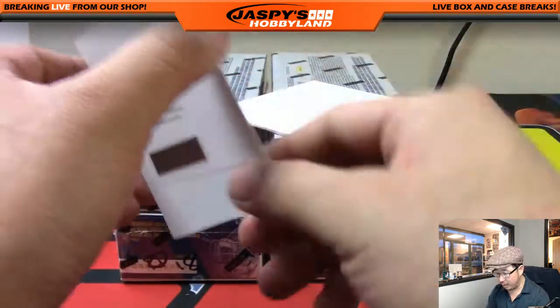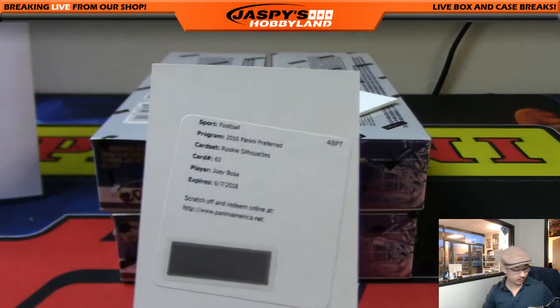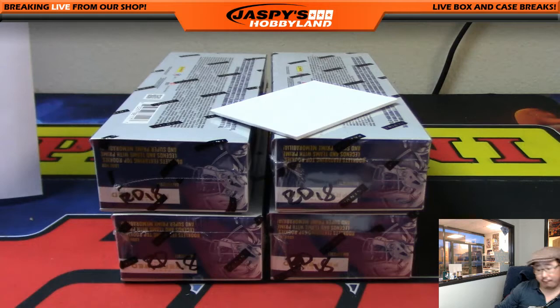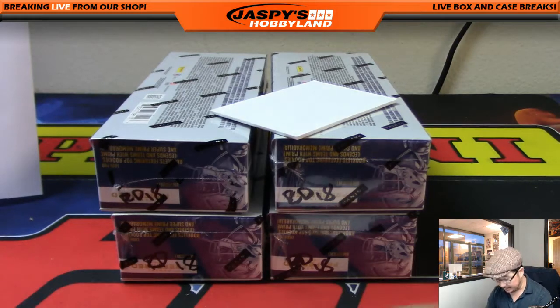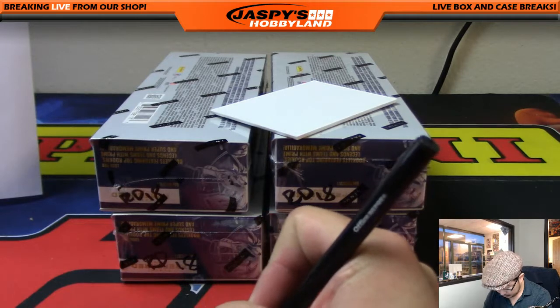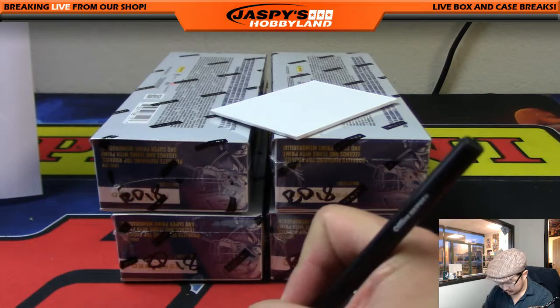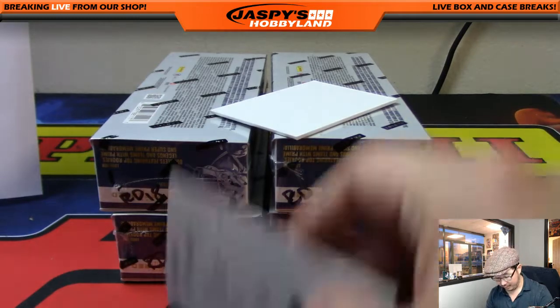And the redemption is Joey Bosa, rookie silhouettes. Nice one — that is a good one for the AFC West and Jeff Hensley. Chargers. AFC West. Joey Bosa also having a nice season.